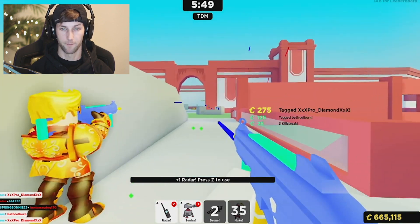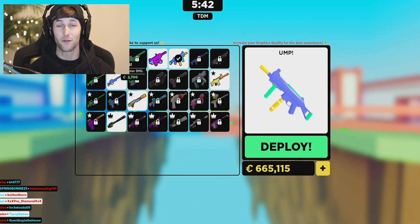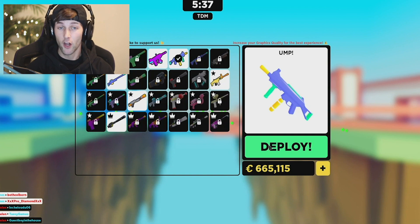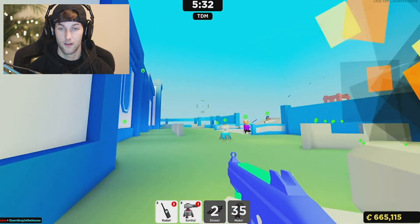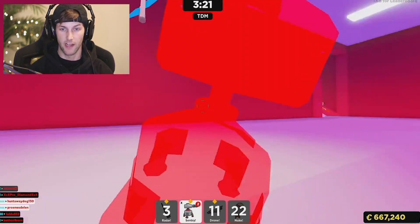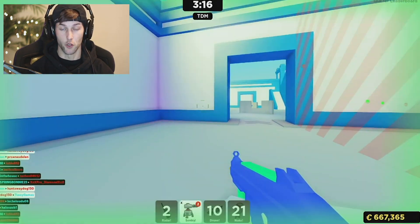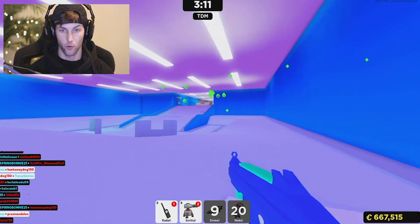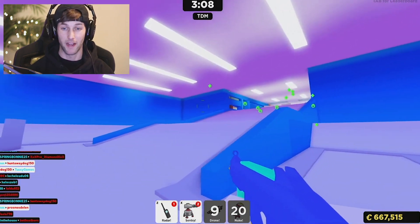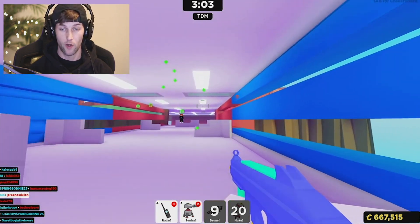She walked right into it! That guy just killed me — what gun does he have? He has the SMG, the second gun, a starter gun. So even if I had the dark matter gun, he would have killed me because I didn't see where he was. I really want to get this nuke because time is running out. I still need 21 kills, so I've got to go downstairs because that's where they're coming from. We gotta get 20 kills in three minutes — can we do it?